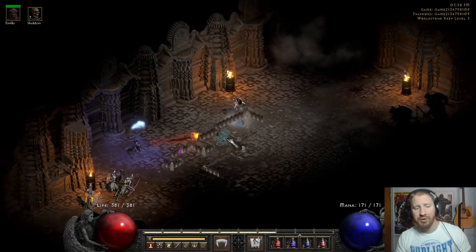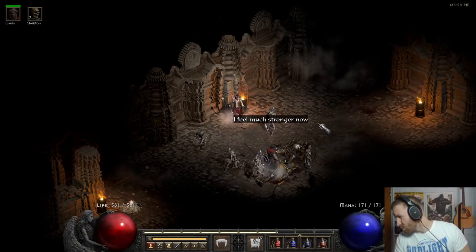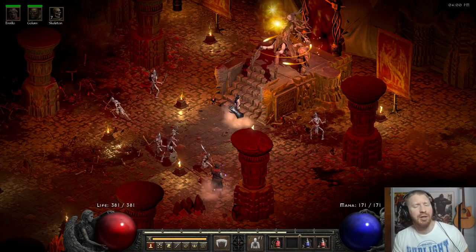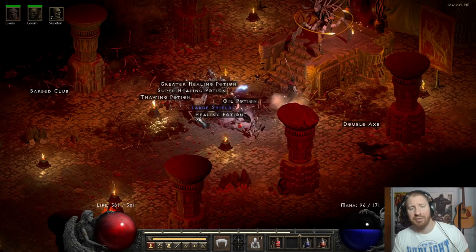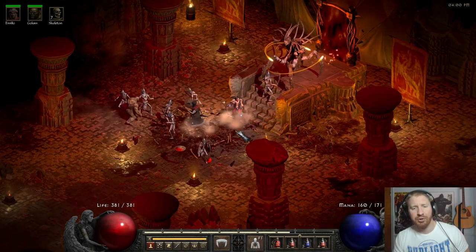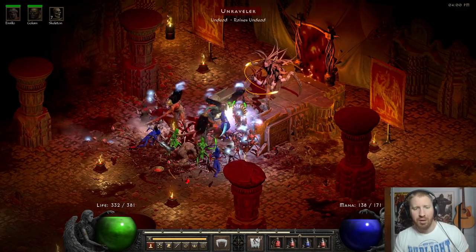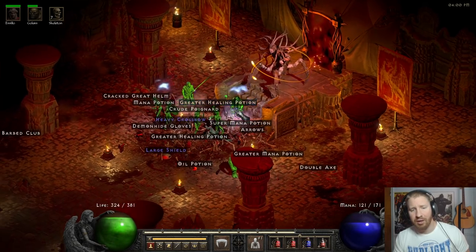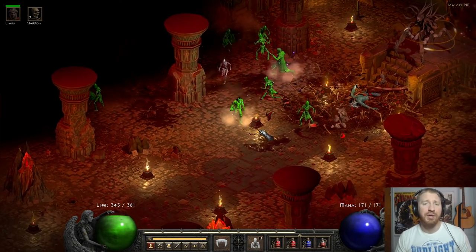I'm going to make my way to Baal's minions and showcase how well he can do them at level 39. So here I am at Baal. I think Enigma is pretty key to this build if you want it to be an optimal or at least suboptimal farmer. Because with Enigma you can teleport around and really control your minions - they all teleport with you, so you can get them all to hit one target. Without Enigma, they get lost, don't always attack monsters, and go all over the place.